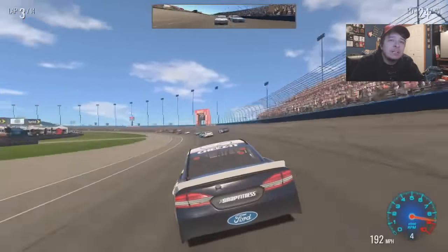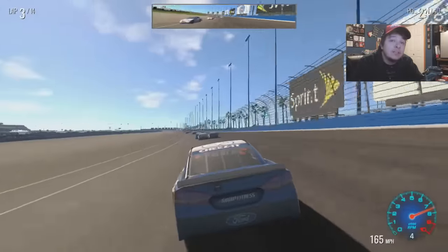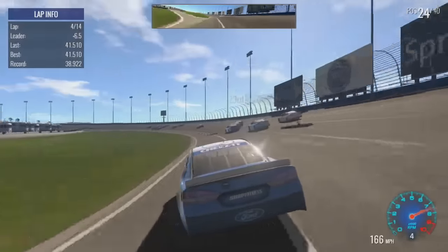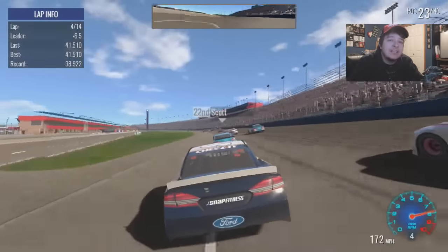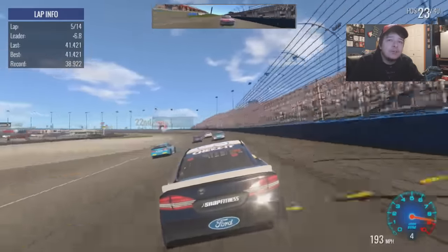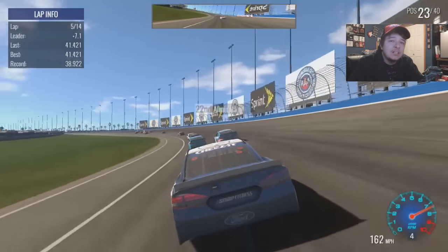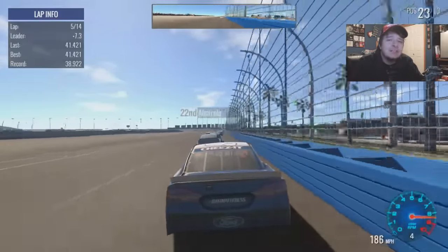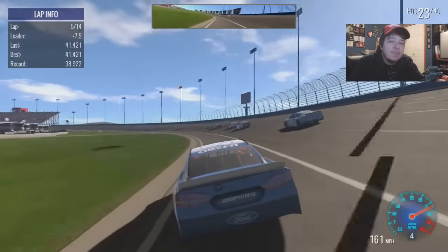We get Tony Stewart's draft just enough to get by Danica. Brad started on the pole with the new Miller Lite car — I'd hope they programmed him better than 40th. We're going for Ryan Blaney to take 23rd, using that inside line through turns three and four. We clear Blaney on the front stretch and now target Brian Scott, who's been losing spots. A top 20 seems possible but our sponsor objective is a minimum of 15th.